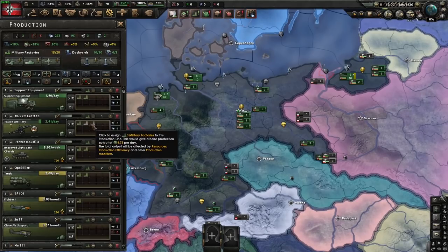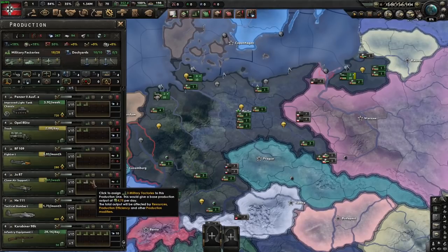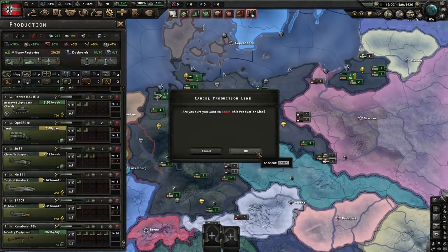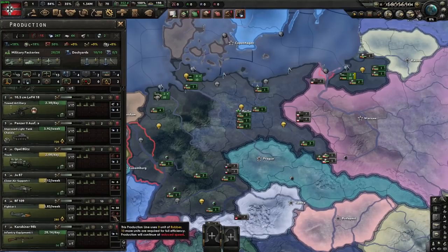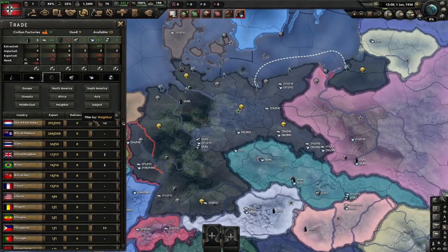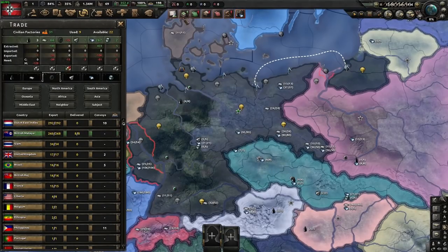I am not going to be building tactical bombers this game. You can build tactical bombers if you'd like. I do find tactical bombers work better against navies than CAS do, and I find CAS takes higher losses. This is a pretty good balance. I'm going to import one rubber — there's an argument to be made I shouldn't import any, but I'll import the one.